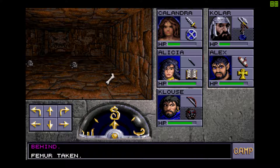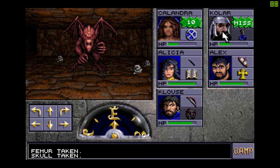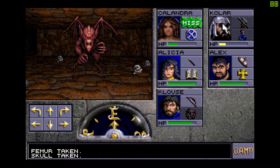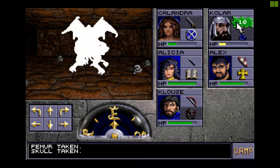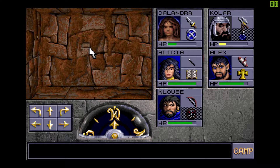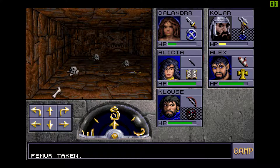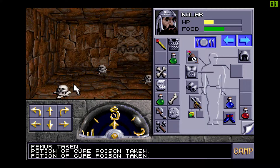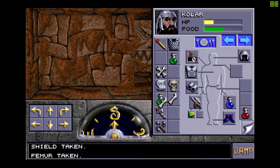Do they all have to be different things? Do I have to have nine different things — like a skull? So like, a skull — if it has to be nine different things, then I can't leave a femur here, I'd have to leave like a potion of cure poison instead. And I can't leave a skull here, I'd have to leave the non-magic shield. Can't leave a femur because I've already left a femur, so I'd have to leave something else.